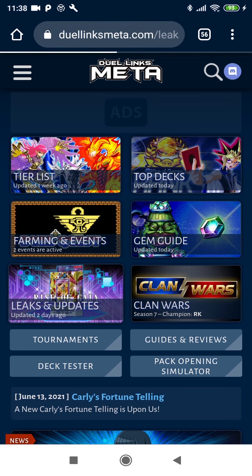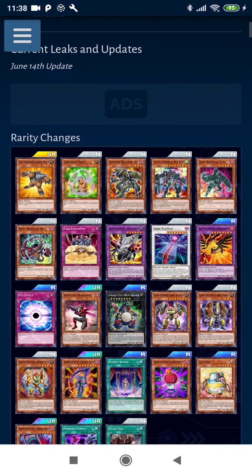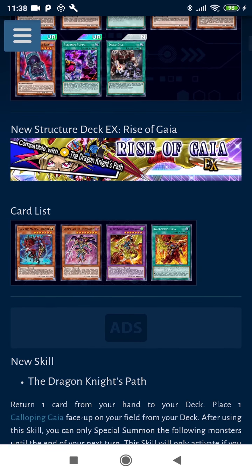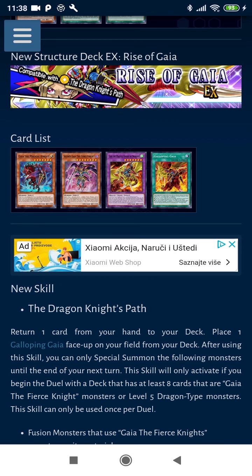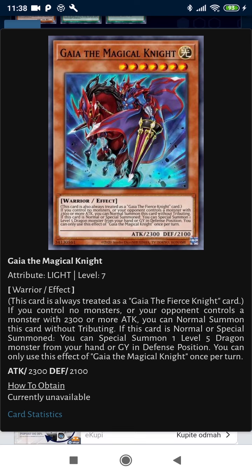Let's check out the official leaks for the upcoming structure deck. We have some new cards here. Gaia the Magical Knight: if you control no monsters, or your opponent controls a monster with 2300 or more attack, you can normal summon this card without tributing. If this card is normal or special summoned, you can special summon one level 5 dragon from your hand or graveyard in defense position. You can only use this effect once per turn.